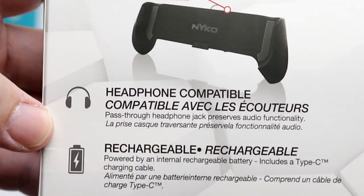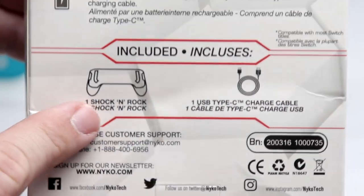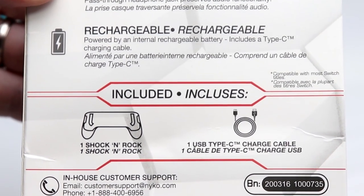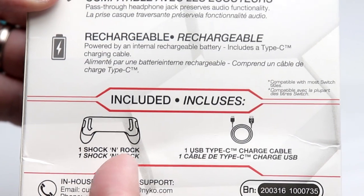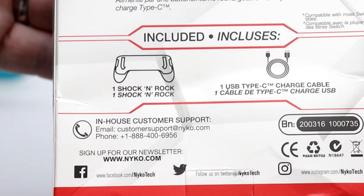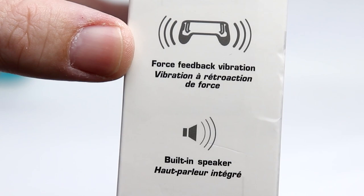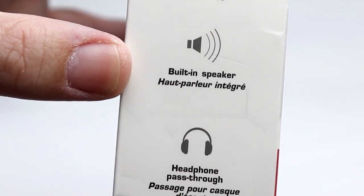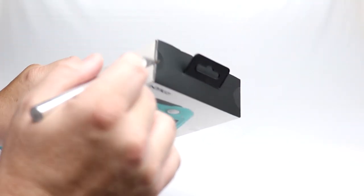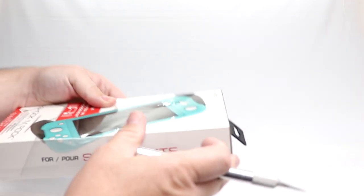The box also shows headphone pass-through, headphone compatible, rechargeable battery — so this does require power. If you notice on the bottom of the box, it's kind of crunched up. There was no padding or anything — it was basically just in a USPS envelope. It includes one Shock and Rock and one USB Type-C cable, and if you ever have any issues, their support number is on the box.